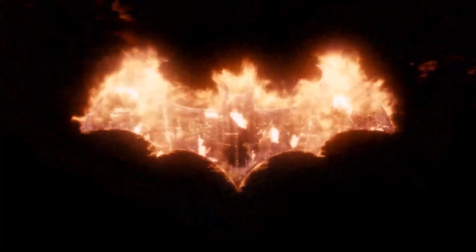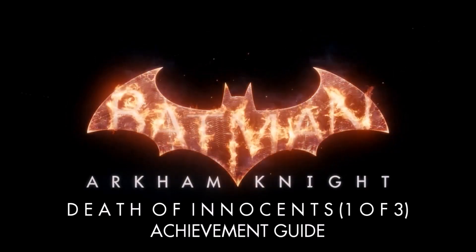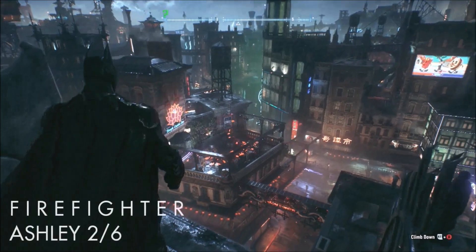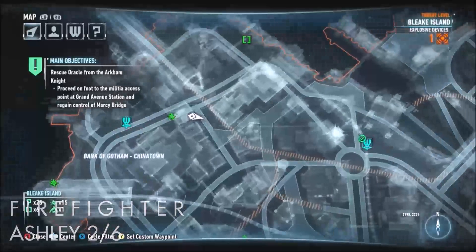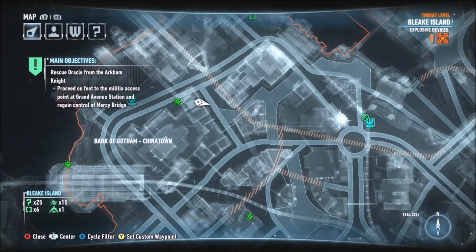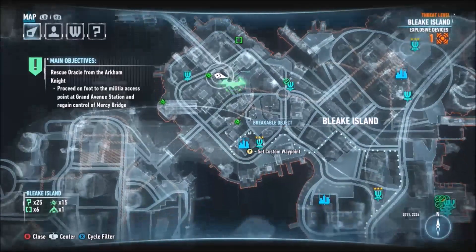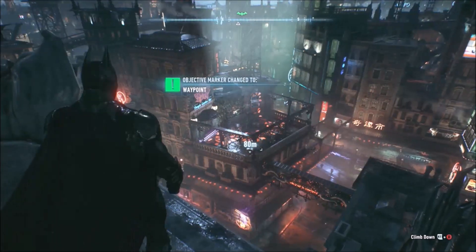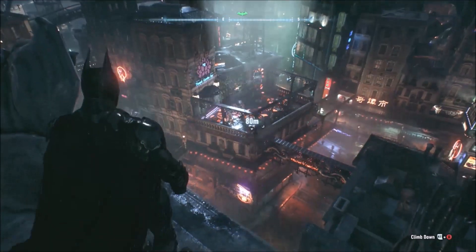Hello everybody, I'm Tim, your whistler. Excuse me if I have a bit of a hoarse throat — I've been sick. We're in Batman: Arkham Knight going for the Death of Innocence achievement. For this one you have to rescue, I think it's 16 firemen. This guide will have three parts just because there's too much to cover.